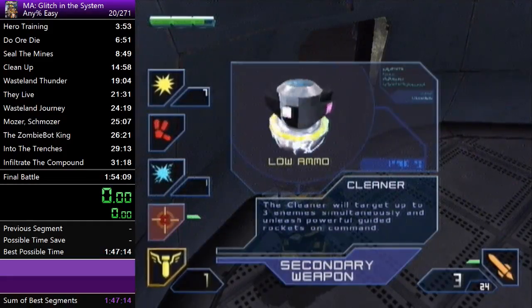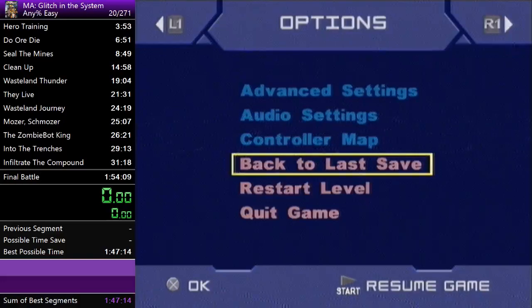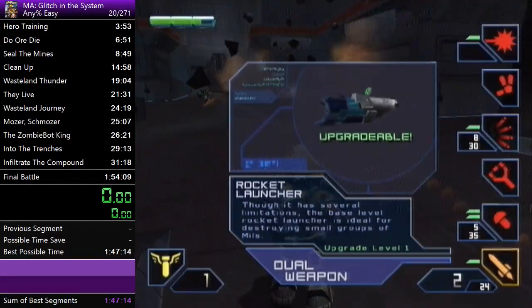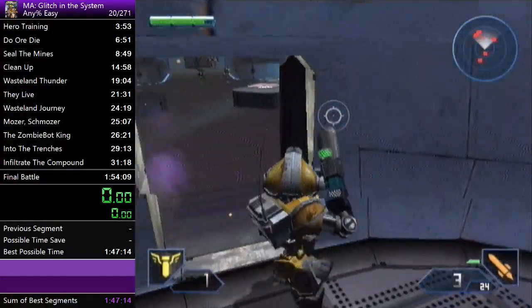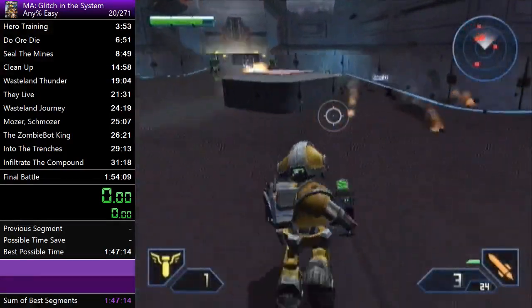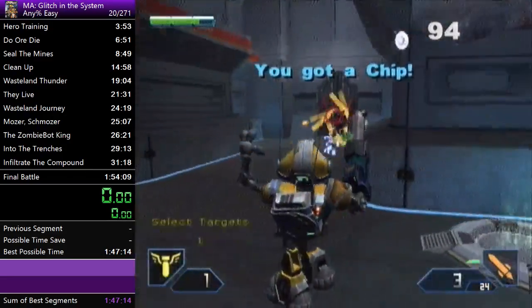We're going to do something called Cleaner Glitch. You throw your cleaner at this guy, and right before it hits him and explodes, you back save. The cleaner actually continues into the next reload, and it can potentially kill him. That basically lets you use the cleaner again because you back saved. Now you want to use it on this guy.